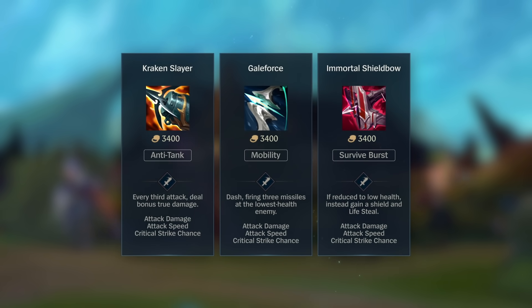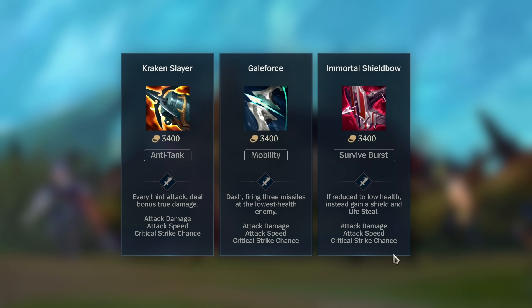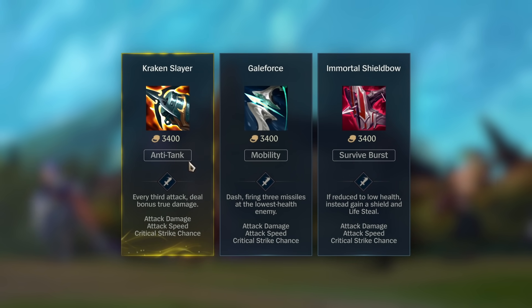Each game, you'll choose one Mythic Item to form the core of your build and adapt your champion to whatever dangers lie ahead.